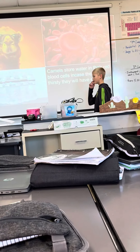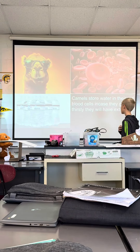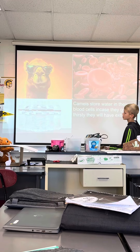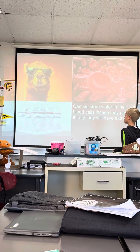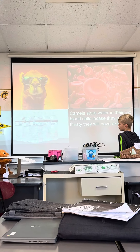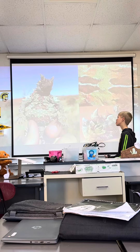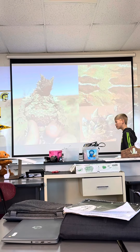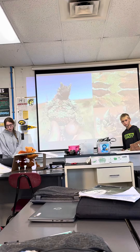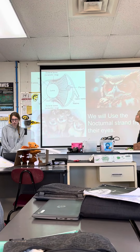I would add a nocturnal strand to my eye. My first one would be storing water in the red blood cells, because if I'm living in the desert I will need water to survive — I would have extra in my blood cells. My second one would be spiky skin, because I would need to protect myself from predators. Because of the thorns that would be on my back, my very last mutation would be adding a nocturnal strand to my eyes, so I can see predators or prey at night.